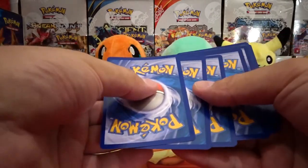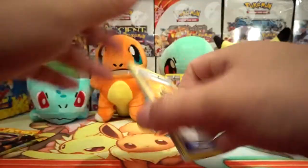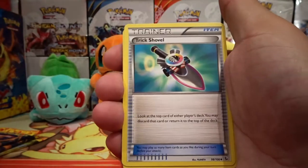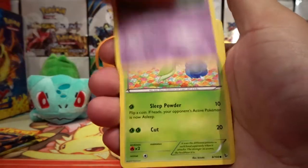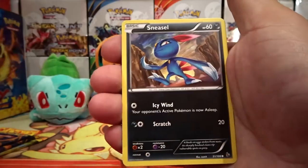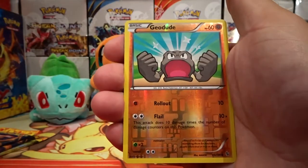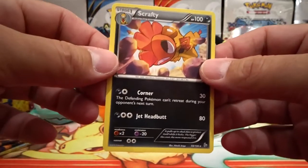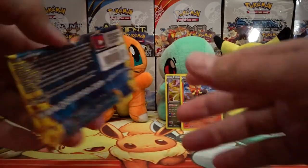Looking for that Charizard. We have Sacred Ash, Fletchender, Trick Shovel, Duskull, Rosalia, Stunky, Esper, Sneasel, a Reverse Holo Geodude, and our rare is a Scrafty Non-Holo Rare.